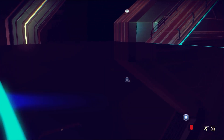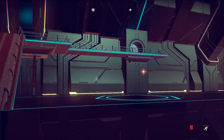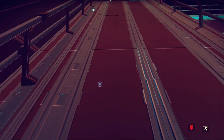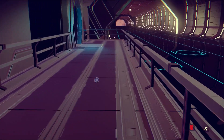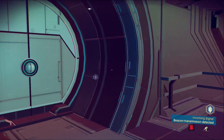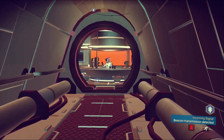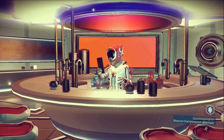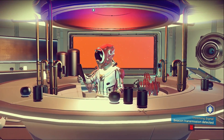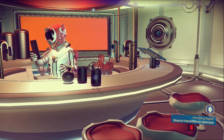It looks like I can just go towards the space station here - how do you go down? Oh, it looks like I can go all in here. I have no idea what to expect here. There's a robot! Hello - he just kind of acknowledged me. Do you serve drinks or anything in here?